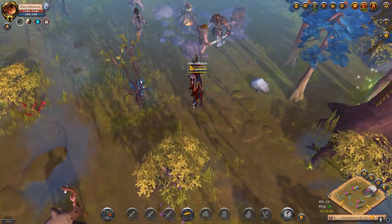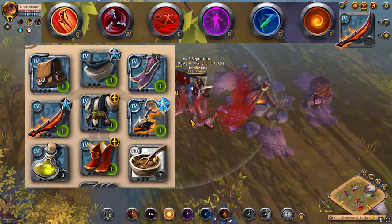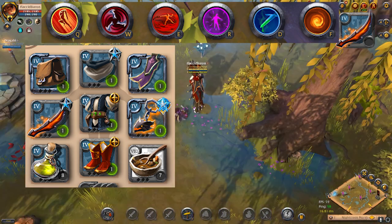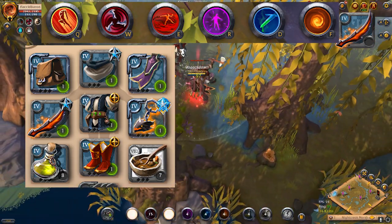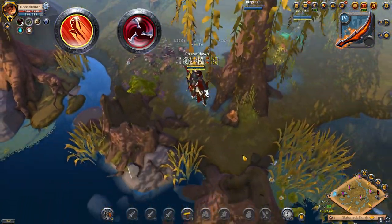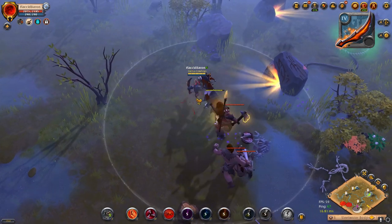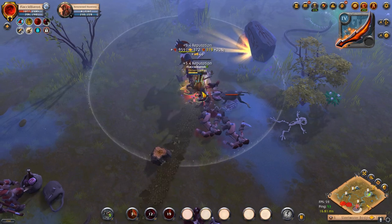Next up is the Demon Fang — or as I like to call it, the Demon Wang. This is the build I will be using to level it. It's very similar to the other open world mob clearing builds in this video; the only real difference is the order of abilities used to clear mob camps. The order is Q, W, E, E, and if there's still a mob or two up, use E for the third time. However, using E a third time puts the ability on a longer cooldown and causes some self damage, so be careful.